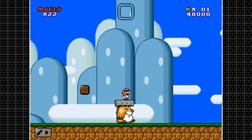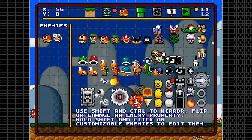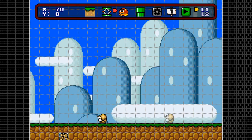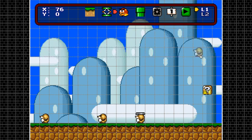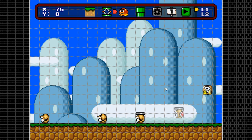The already-spawned Monty Moles don't come from the ground but behave the exact same way as the ones that do. The ones with sunglasses move wherever they feel like, while the one with the platform on its head follows you around. You get the gist.